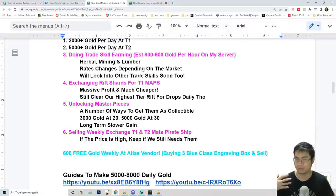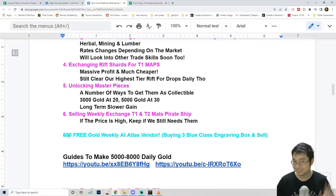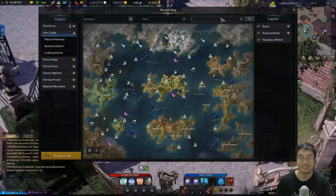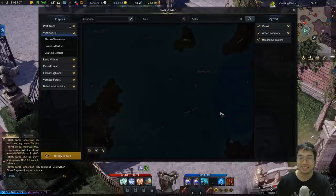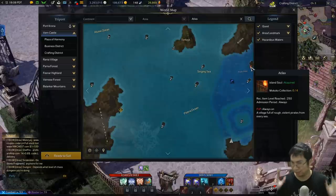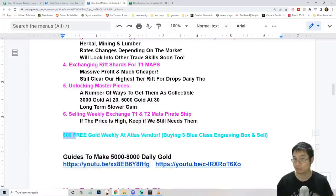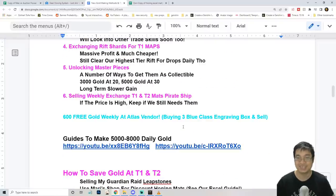We do have a video on getting about 130,000 power coins — I'll have that linked as well. Also, before we finish this section: as a weekly reminder, if you come to the Atlas Island, which is a PvP island, there is a random merchant that sells three class engraving boxes. Once you open them, those books can be sold. I sold mine for about 580 gold total — each sells for about 190 gold. Come to the vendor, buy those books, and sell the class engraving boxes on the market. The vendor spawns randomly at three different locations.